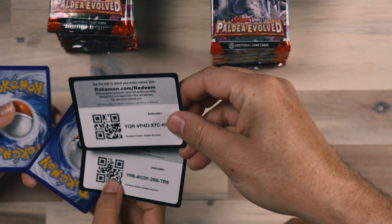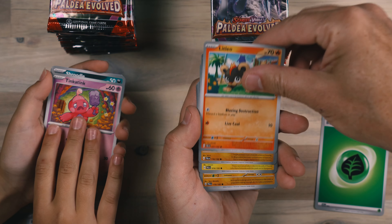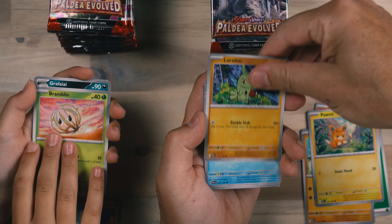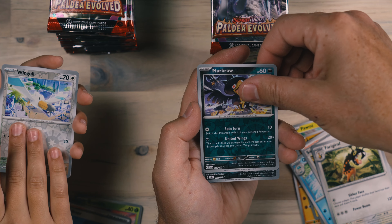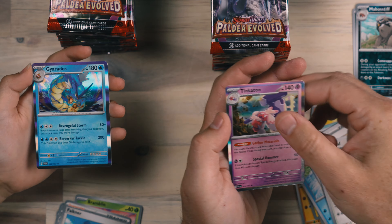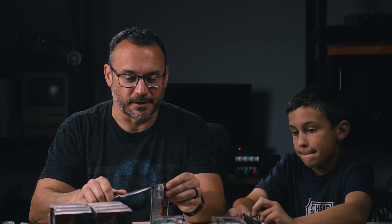Let's rip our first pack and see what we get. Do we have any front pack magic going on in this box? We got the Litleo, Rockruff, Palmy, Larvitar, Quackswell, Seguro, Furi Giraffe, Murkrow Reverse and the Wingull Reverse, Mabostif and Slakoth Reverse, and Gyarados and Tingaton. So nothing out of the front pack, which happens sometimes, but more often than not we usually have a hit out of the very front pack.